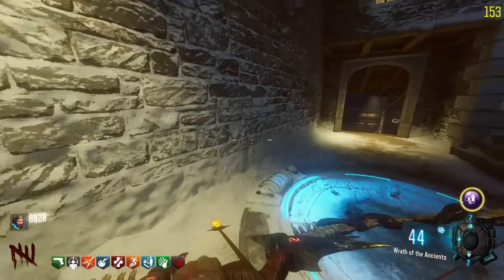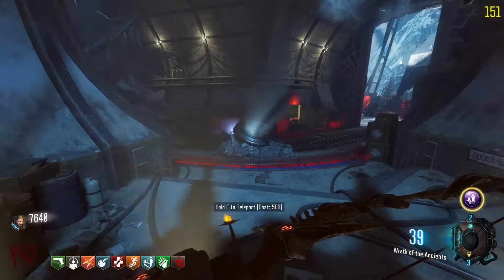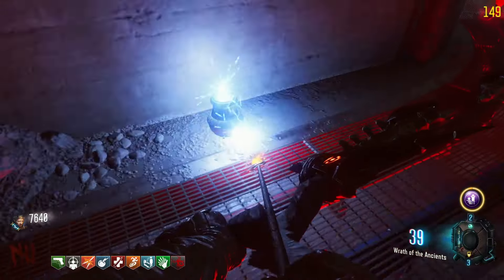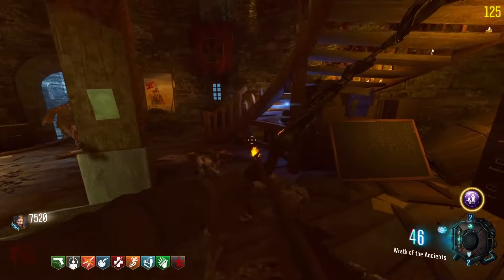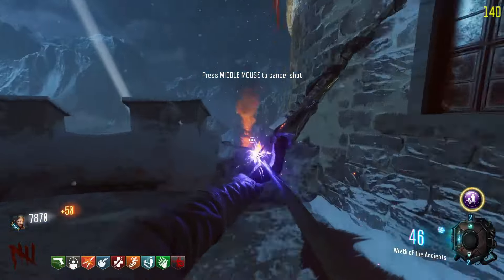The first urn is inside the clock tower. The second one is above double tap in this room. The last one is near the rocket test on the left side of the durable barrier right here. You have to collect around five souls per urn. Once you collect the last soul, charge shot with your bow and head towards the bonfire while keeping it charged.